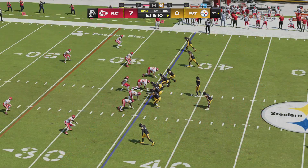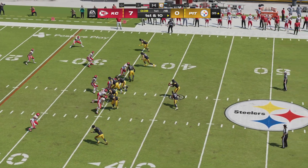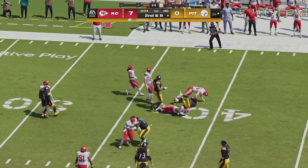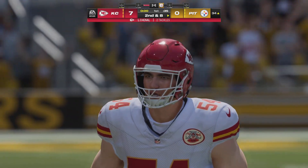First and ten in Chiefs territory at the 35-yard line. Rudolph runs straight ahead with Warren and he'll get it inside the 35, stopped there with Leo Chancel making the tackle.